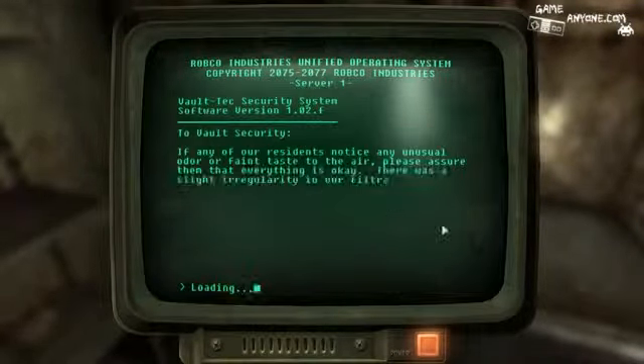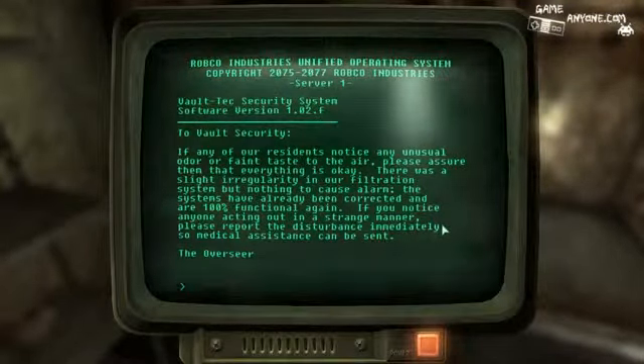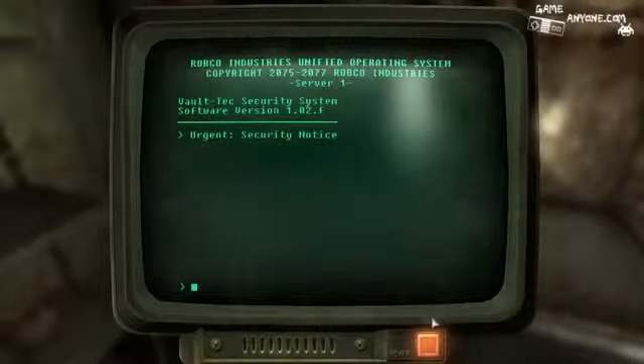Urgent security notice — to vault security: if any of our residents notice any unusual odor or faint taste to the air, please assure them that everything is okay. There was a slight irregularity in our filtration system, but nothing to cause alarm. The systems have already been corrected and are 100% functional again. If you notice anyone acting out in a strange manner, please report the disturbance immediately so medical assistance can be sent to the overseer. I'm guessing whatever was in the air made people go crazy in here.